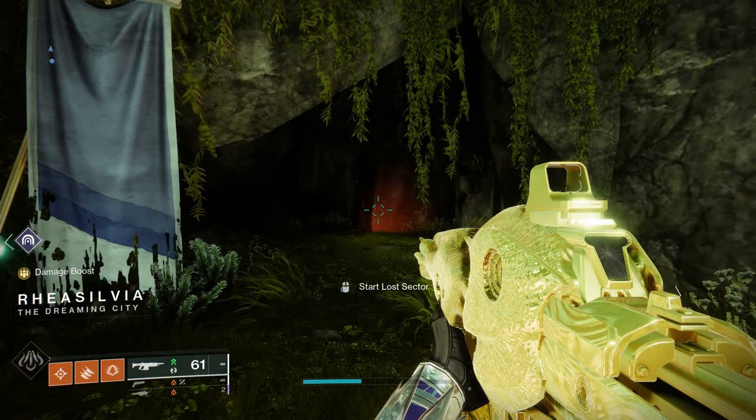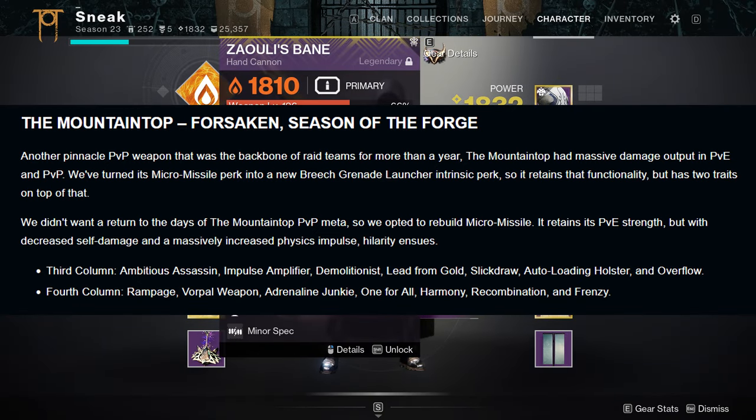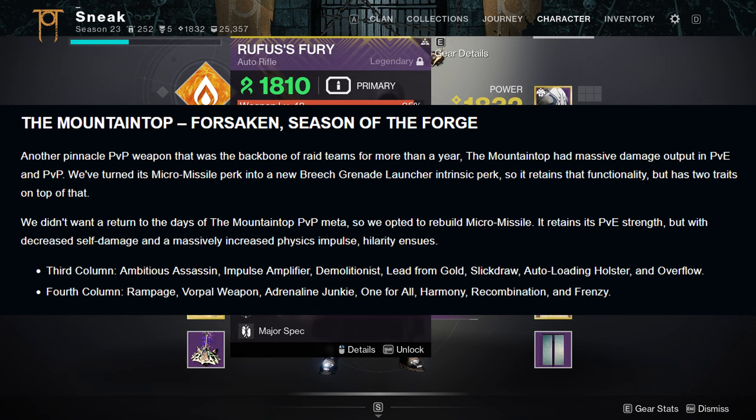Mountaintop's third column can roll: Ambitious Assassin, Impulse Amplifier, Demolitionist, Lead from Gold, Slick Draw, Auto-Loading Holster, and Overflow. In the fourth column we have Rampage, Vorpal, Adrenaline Junkie, One for All, Harmony, Recombination, and Frenzy.